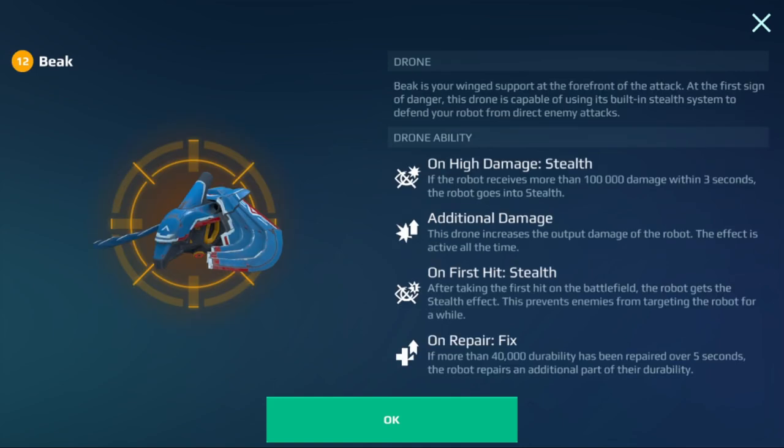Next, we have the Beak. On high damage stealth — every time you take over 100,000 damage in three seconds, your robot goes into stealth. You also get additional damage the entire battle. The first time you get hit, you go into stealth and repair yourself. If you get more than 40,000 durability repaired, it repairs itself even more. This is going to be a very hard drone to deal with — it's constantly going to put you into stealth. Like a stealth version of purple shields. I think this is going to be a nightmare to deal with on the battlefield.